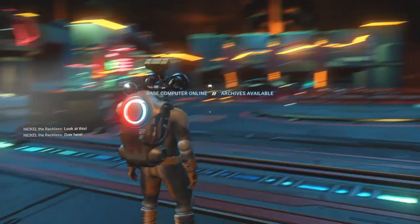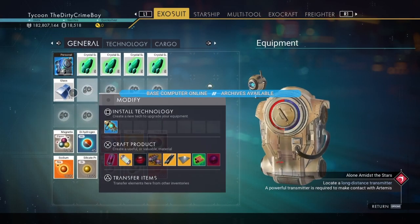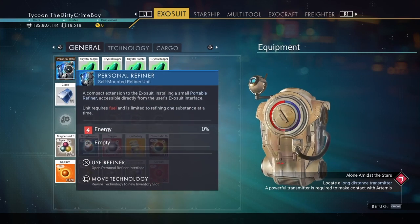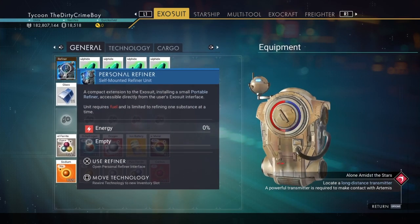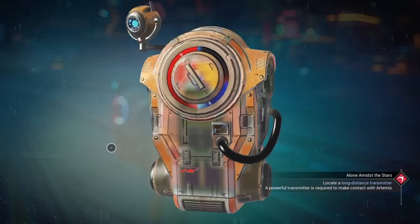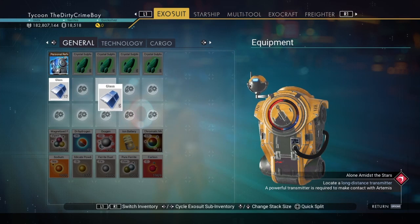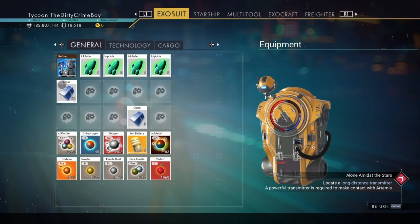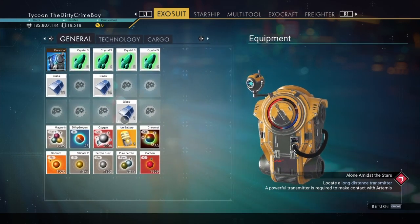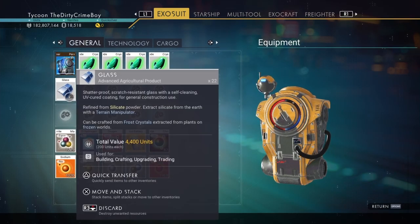We'll take it out of the personal refiner and into our inventory and we'll have double — trust me, it's amazing. Look, we've got 11 glass in my inventory. There will be a bit of lag when you reload your save, and then look — boom, 11 glass in here as well, and now we have 22. You can just do whatever you want with it.